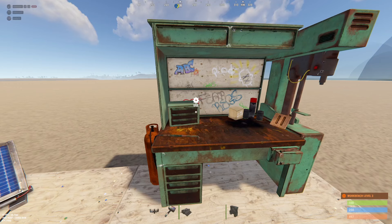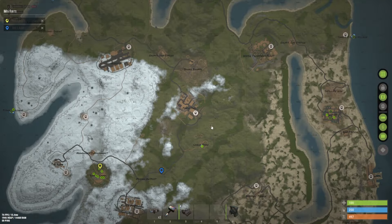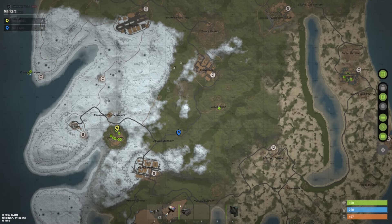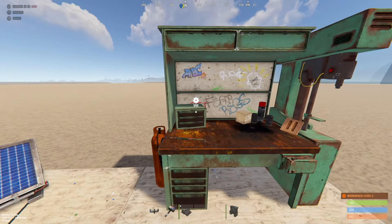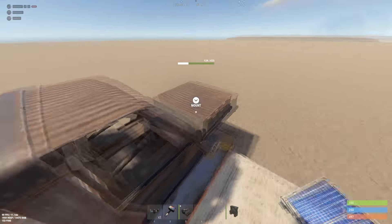Today I'm going to be explaining how to get a camper van in Rust. First thing you want to do is go to the streets or roads and find a three to four module vehicle. If you have a four module vehicle, you're going to want to get an engine, an armored cockpit, and your camper van module.